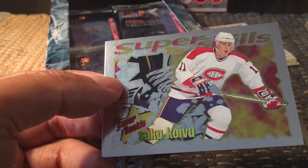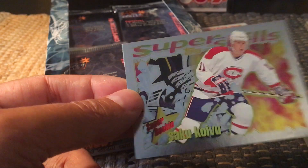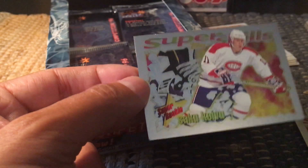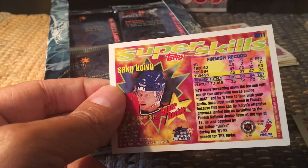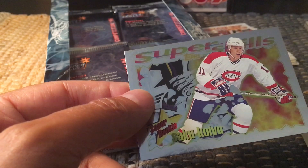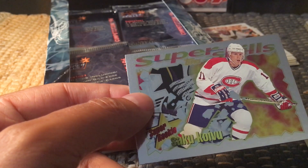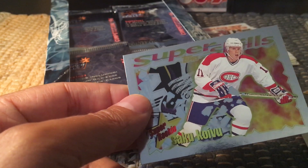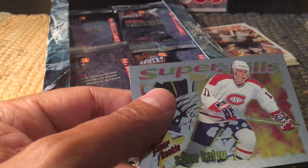Here is Daniel Alfredsson's rookie card, and here we go — Saku Koivu's rookie card. These cards are probably not worth much since they're so repetitive within boxes, but it actually is a really nice rookie card. They're called 'Super Rookies,' which is a nice title. The back shows his Finnish record prior to the NHL. Todd Bertuzzi and others would be elsewhere in the box. I'm pretty sure you're guaranteed to get all the rookies based on the amount of cards in the box — that's the scoop on the 1995-1996 Super Skills Competition from Topps.